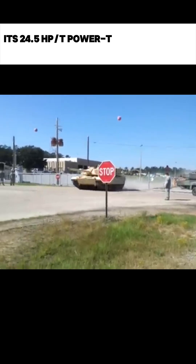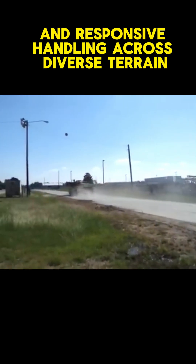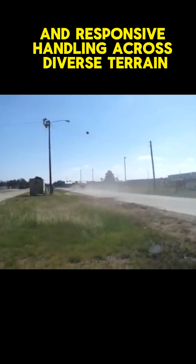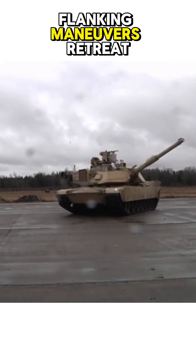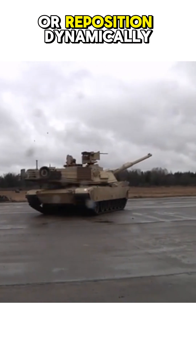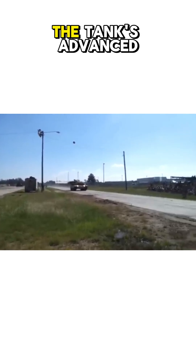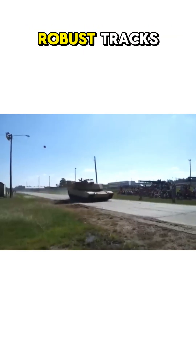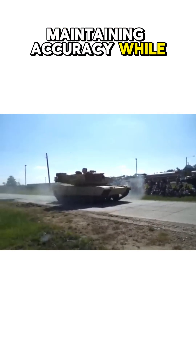its 24.5 hp per ton power-to-weight ratio ensures rapid acceleration and responsive handling across diverse terrain. This mobility allows the Abrams to execute lightning-fast flanking maneuvers, retreat under fire, or reposition dynamically during battles. Despite its weight, the tank's advanced suspension system and robust track stabilize movement over rough ground, maintaining accuracy while firing on the move.